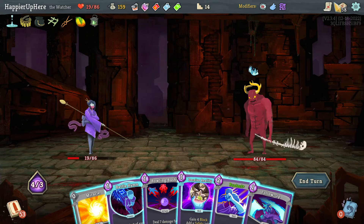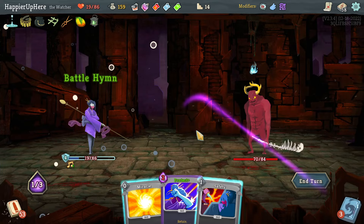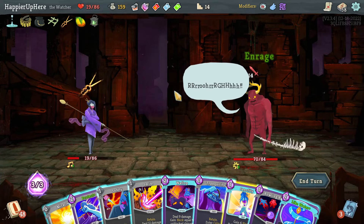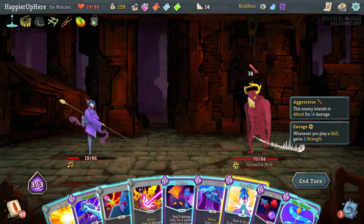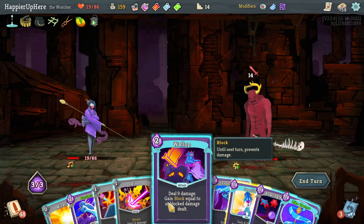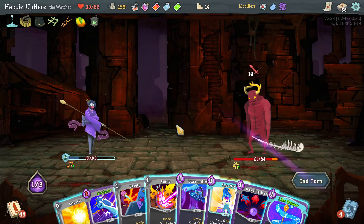Let's do Bowling Bash and Follow-Up, then Battle Hymn and Deceive Reality. Getting a little nervous about this fight. I do have a Flex potion and a Wallop — that might be good. Sanctity plus Wallop is 15 — that's not going to be enough. I have to do Safety and Wallop, I have to do Wallop either way. Can I do Tranquility and Like Water? I'd be at 16 — no, I would have to play a Miracle.